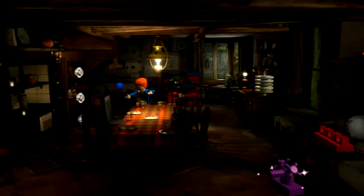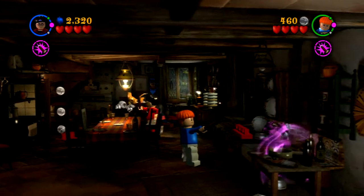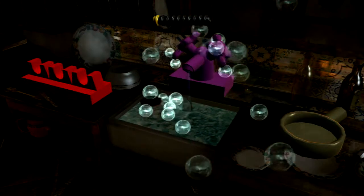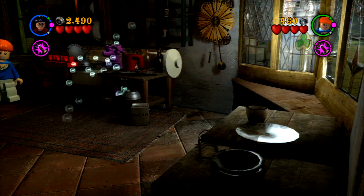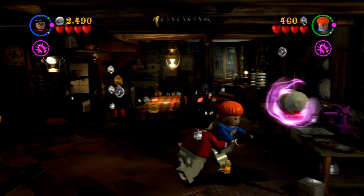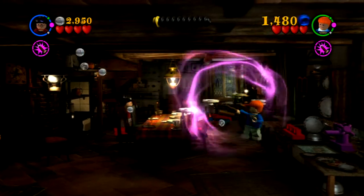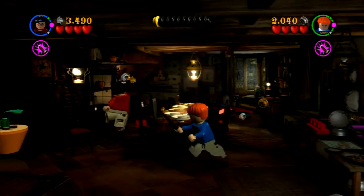When you come in here, you have to play hide-and-seek with Ginny. She's pretty much in one of the bookcases that was behind me — the one I blew up before this little mini scene. She could also be in a chair, or in a plant, or she'll come out of the sink sometimes. It's kind of random, so just shoot everywhere and you'll find her.